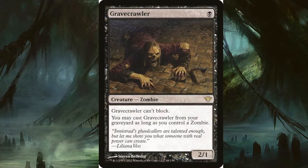The all-star combo king: Gravecrawler. For one and a black you get a 2/1 that can't block, but you may cast it from your graveyard as long as you control a zombie — it doesn't have to be a token or non-token, as long as it has zombie somewhere on it, it can come back. It just shows how relentless this creature type is.